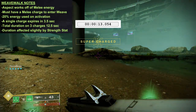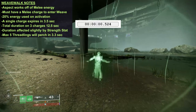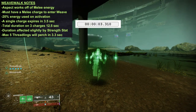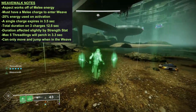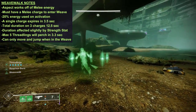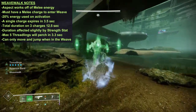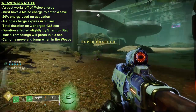As stated in the description, you will generate threadlings when in the weave. The maximum of 5 will be perched in 3.3 seconds, so you can't achieve this in a single melee charge. While in the weave, you cannot shoot, you cannot swap weapons, you cannot reload, you cannot use your abilities, nor can you pick anything up off the ground — be it orbs of power or ammunition — until you deactivate it through a second air dodge or casting your rift. All you can do is move and jump.